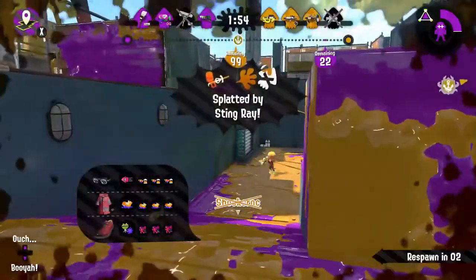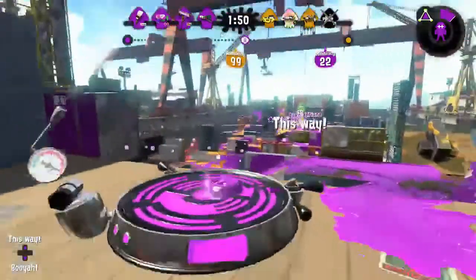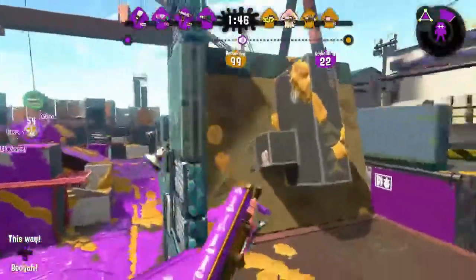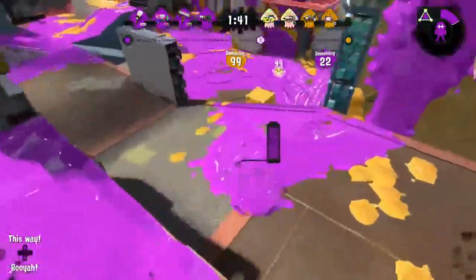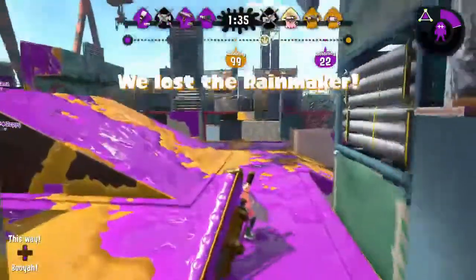The vertical flick is actually really strong in some ways. Over there when we were at the 22 mark for the Rainmaker, this little thin pathway here — I think it's a Sneaky, far right — being able to do the vertical flick over there lets you kill anyone who's trying to make a push.